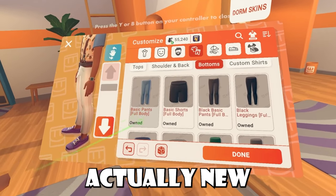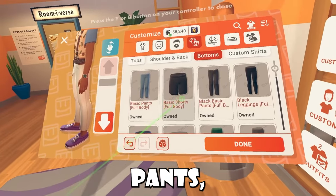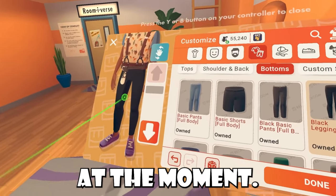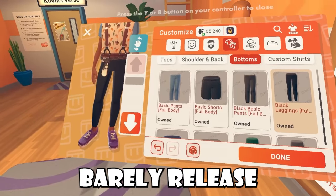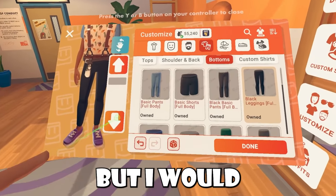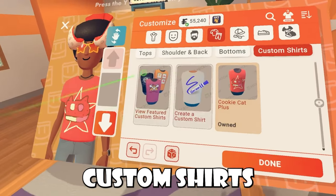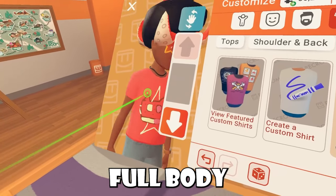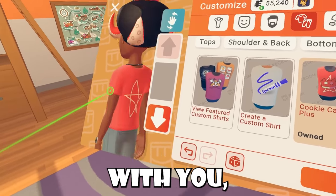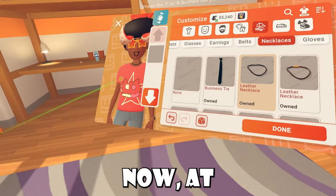Shoulder and back items didn't really change too much, and there are also new bottom items. With the bottoms, you guys get the choices of basic pants, basic shorts, and leggings. At the moment, as they've barely released full-body avatars, these will be the only bottom options we have — but I would love to see ripped jeans in the future. And in case you guys were wondering, custom shirts actually look great on the full-body avatar. Their sleeves look fine, their whole body looks fine, and honestly, I like custom shirts better on full-body avatars than on bean avatars.